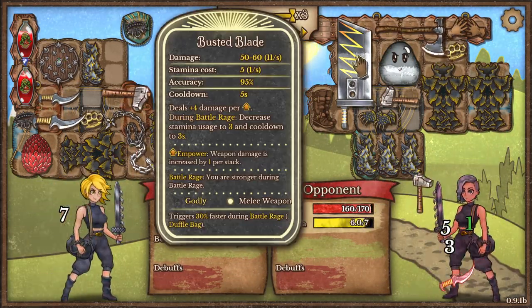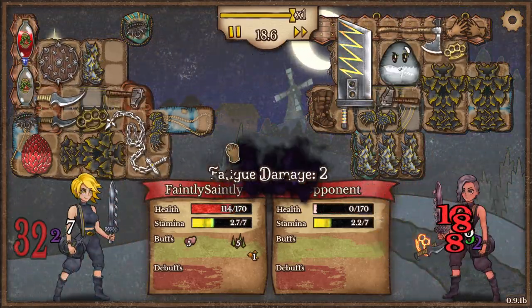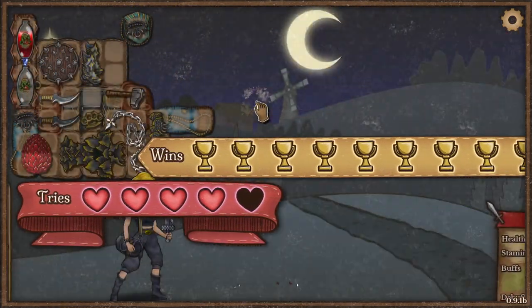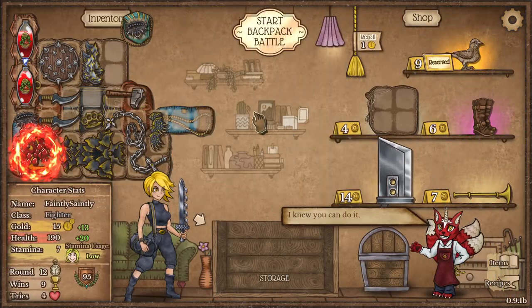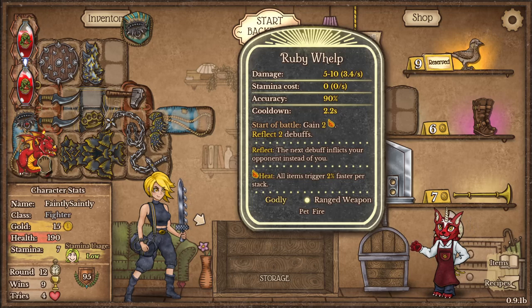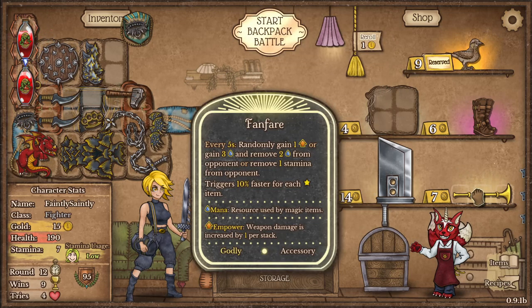What is that — a busted blade? What armour does the opponent have? It won't help them. The ruby whelp has hatched — no stamina cost, deals 5 to 10 damage on a 2.2 second cooldown. Start of battle gains heat, which helps everything trigger faster. We're happy.